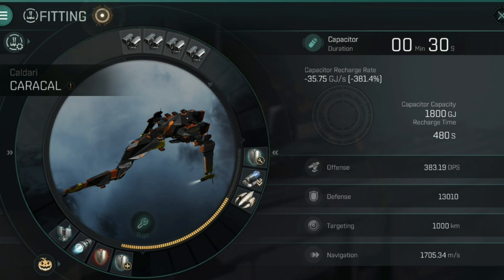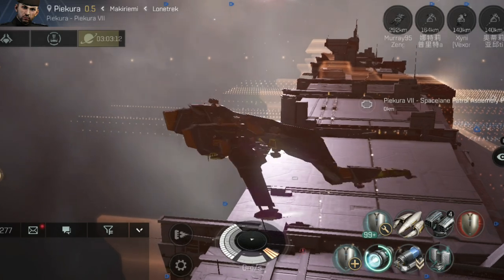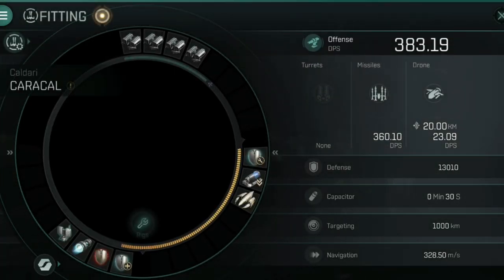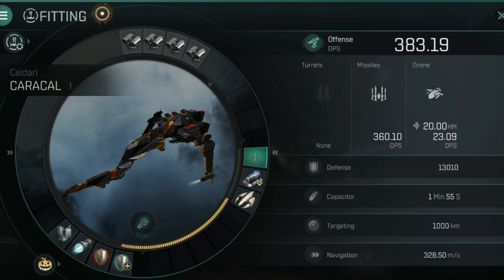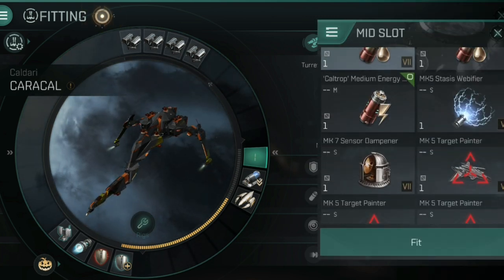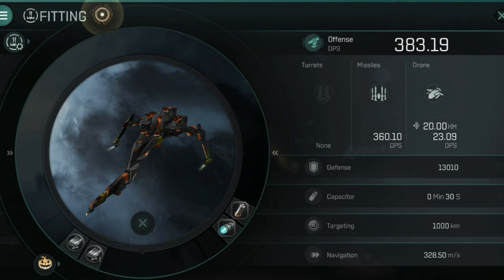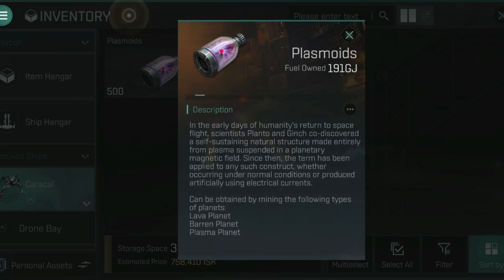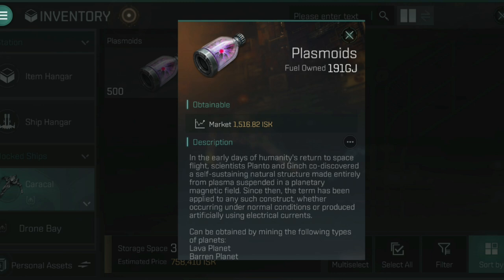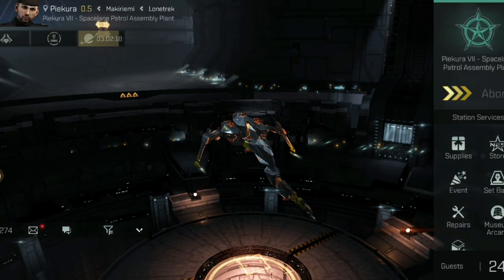You can see the capacitor is only lasting 30 seconds according to the display, but if we dock up and remove that group shield booster module, you can see the capacitor increases to 1 minute 55 seconds. Your capacitor will always be at 1 minute 55 seconds even with that module loaded — I believe this is just a presentation issue where the game is struggling to understand you're using fuel rather than capacitor. The plasmoids provide 191 gigajoules each and cost around 2000 disc to buy, so they can be expensive to use very frequently, but for specific fleet engagements they're very worthwhile.